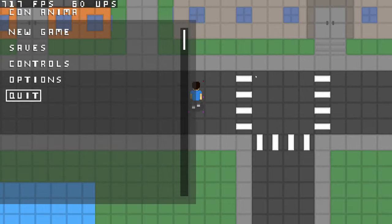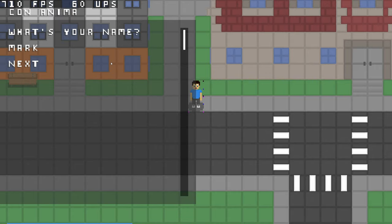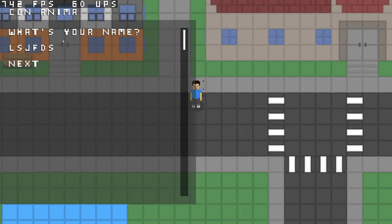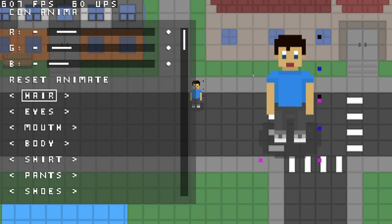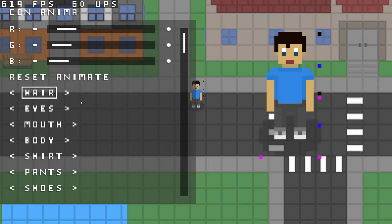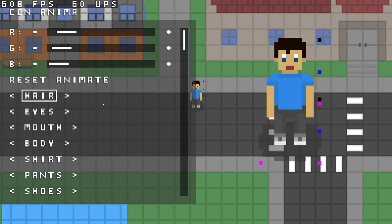Next, kind of in the main menu — I said in the previous devlog that new game should be relatively easy. Well, I was wrong. If you go to new game, first it'll ask what's your name. You hit next and now we have a customization screen. I decomposed every single part of the player — hair, eyes, mouth, body, shirt, pants, shoes — and you can customize the colors of each of these parts.